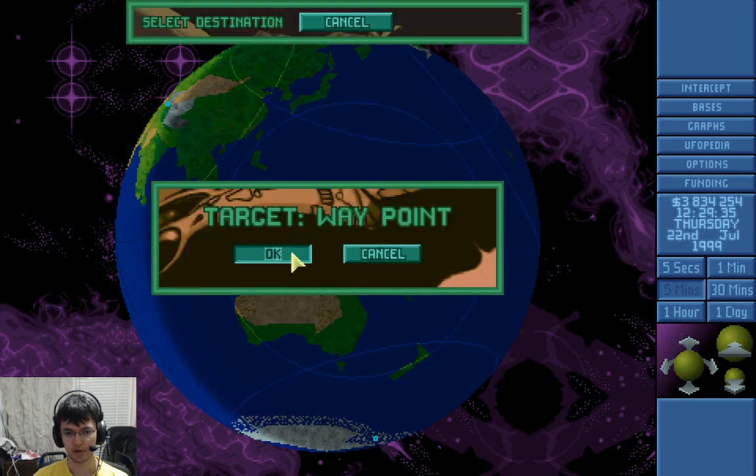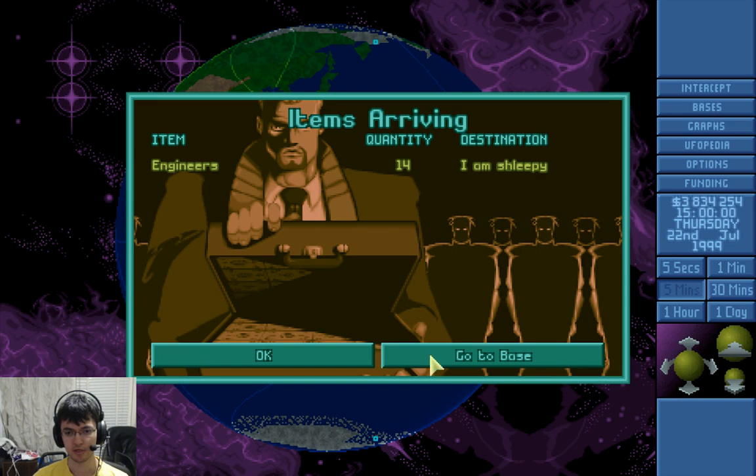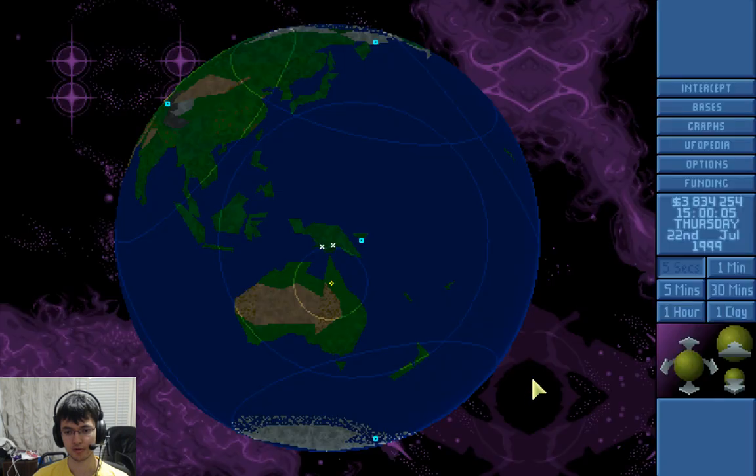While you're there, might as well just patrol — see if there's a base nearby. Engineers, hello my friend. That Avenger takes so long to build.